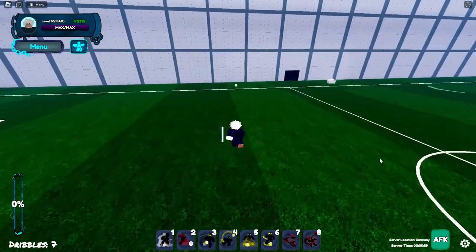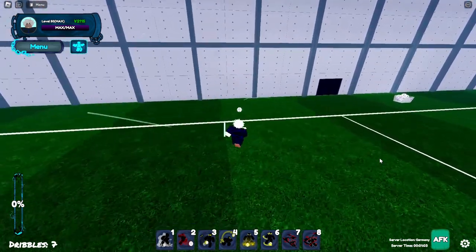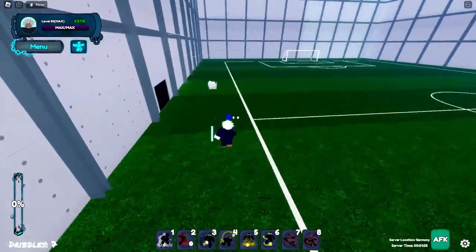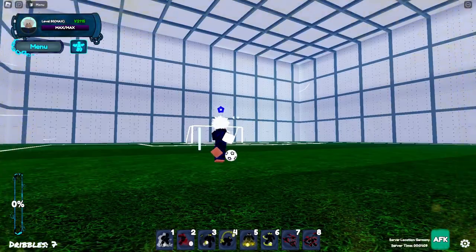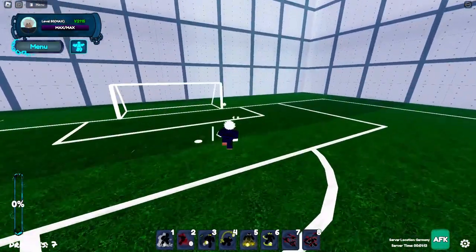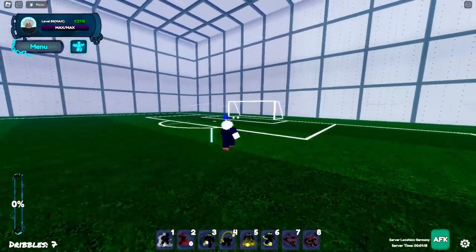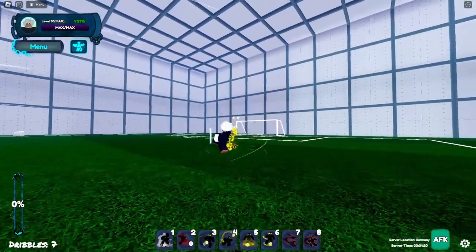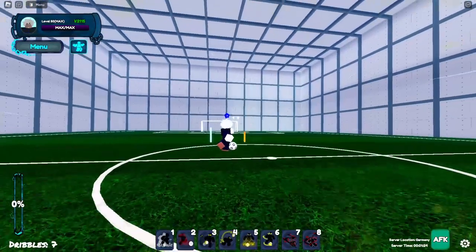First things first, you need to see what your strengths and weaknesses are. If you're good at aiming — not like me of course — you can go for a power build or a punch build, aim well, and destroy some kids.